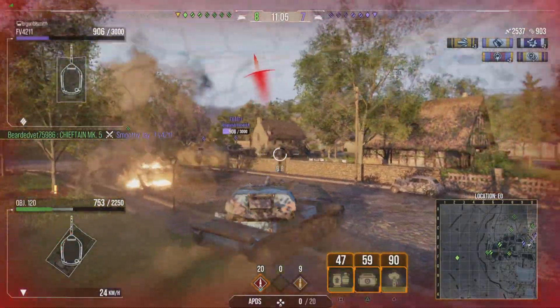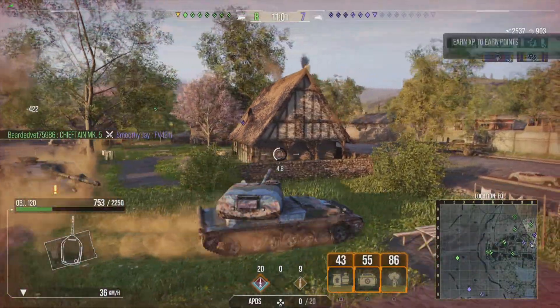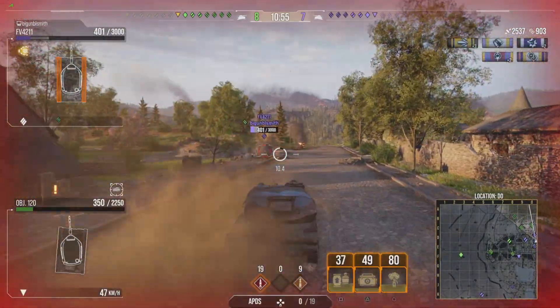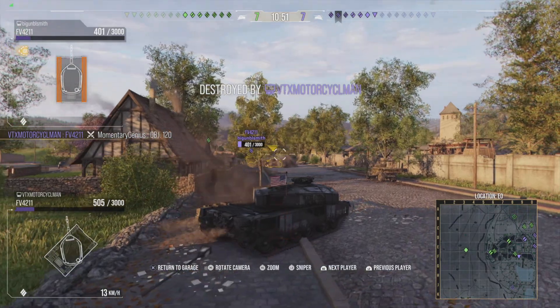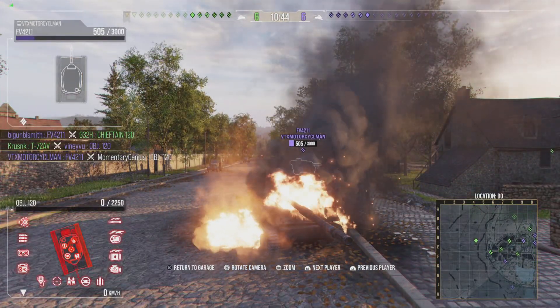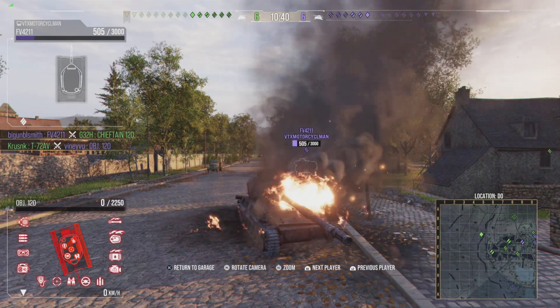I wasn't quite flat on the shot - it was a bit angled - so maybe that's why it didn't pen, but I thought I was far enough back that it wouldn't matter. At that range, 398 pen - wasted my shot. Now I'm getting more incoming fire from another FV4211. Watch this: auto-lock, I shouldn't have. I bounce in the rear, do a quick peek, and if you look closely enough my round just hit the bottom of that spare track part on the FV4211.